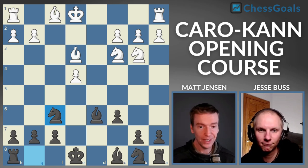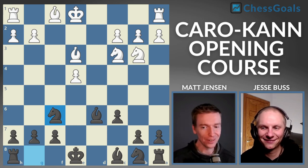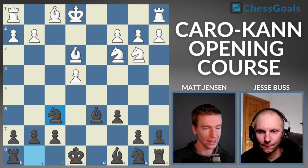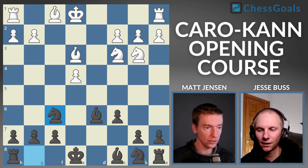That was a 10-line Chess Goals Caro-Kann Quick Start. Our main Caro-Kann course has about 90 lines, and it's a lifetime repertoire — we've slowly added recommendations. The hillbilly attack has been added, and I recently put a video on YouTube covering a knight F3 D3 line by white with an official Chess Goals recommendation. Hope you guys enjoyed this course.